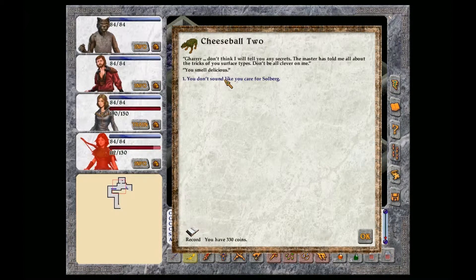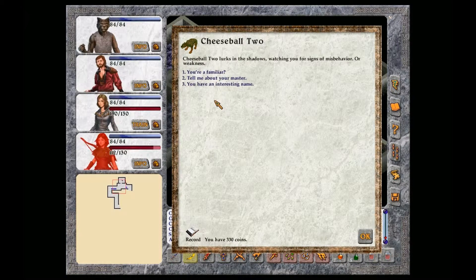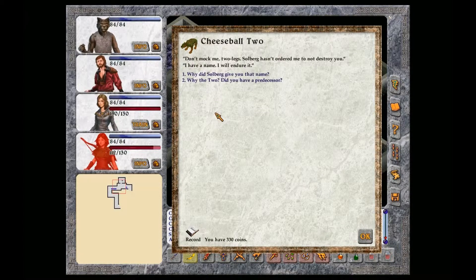You don't sound like you care for Solberg. I am a proud creature. I don't have to like him. I only have to do everything he says instantly without question. Liking him? Not necessary. Cheeseball 2 lurks in the shadows watching you for signs of misbehavior or weakness. You have an interesting name. Don't mock me, two legs. Solberg hasn't ordered me to not destroy you. I have a name. I will endure it.